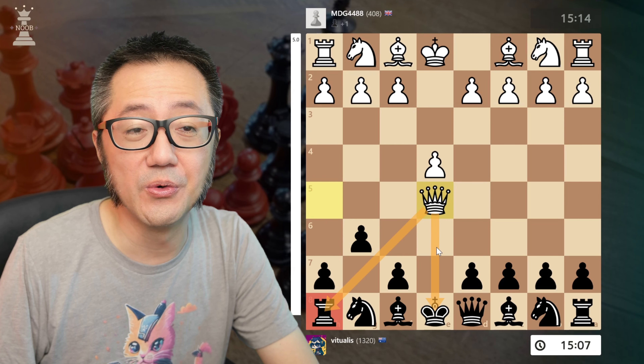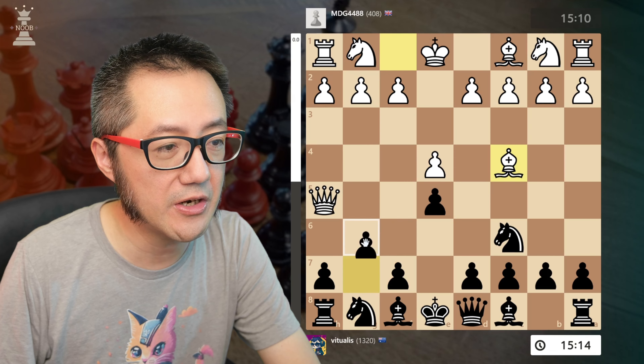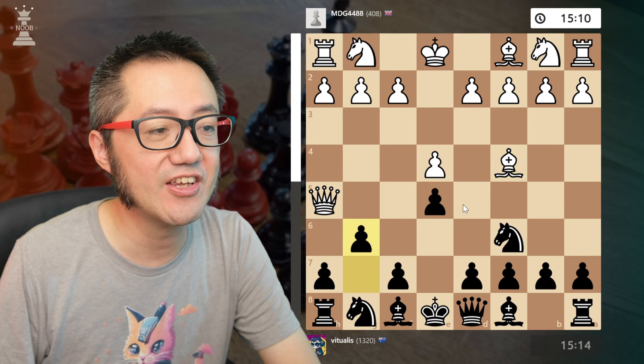Basically, what has happened is that white has critically weakened their diagonal to the king along the king's side. When I first discovered this line, it's very interesting, but at the same time it's also a little bit underwhelming.